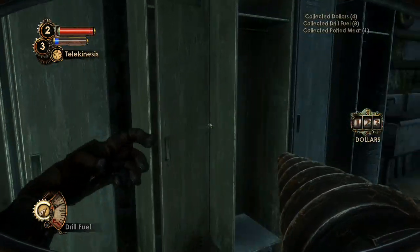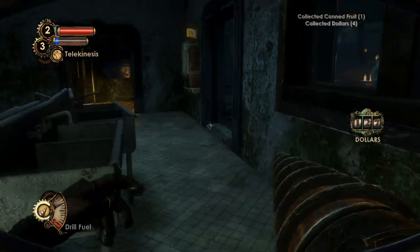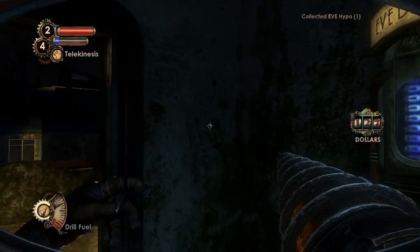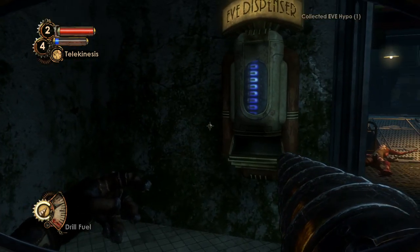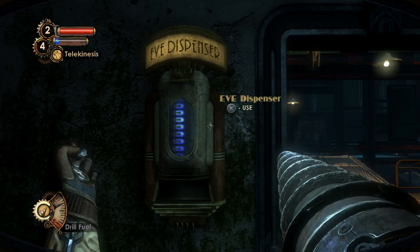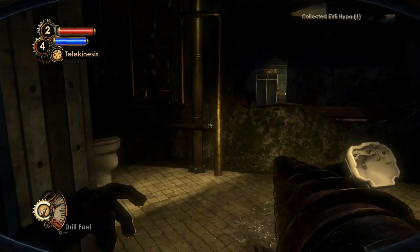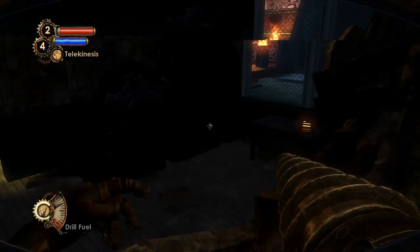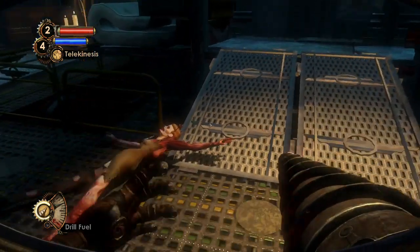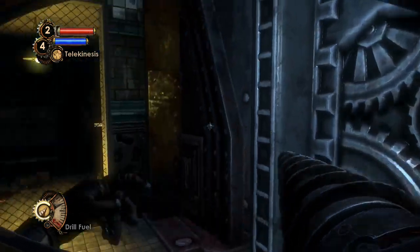Apparently I'm just gonna pick up dollars — not what I wanted, but we're gathering a nice amount. Let's use the Eve dispenser here and use an Eve Hypo. Since we can now equip everything at the same time, it's kind of hard to see otherwise. I think we just need to enter this place first.